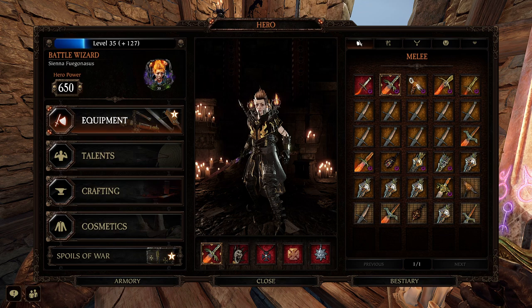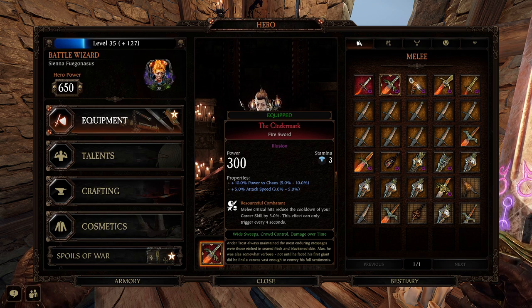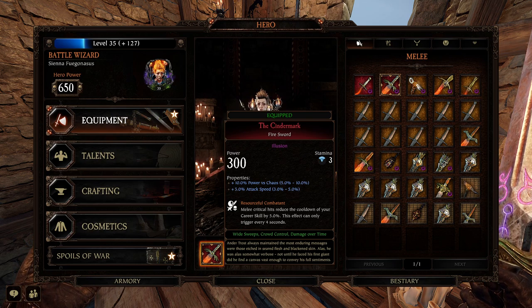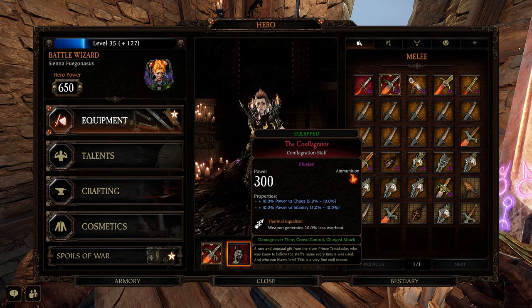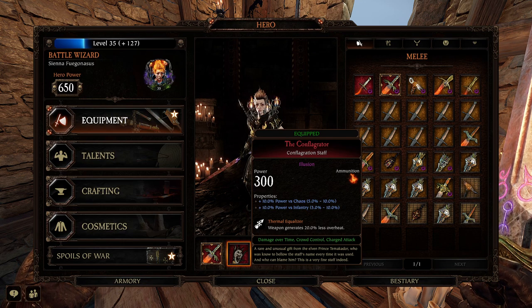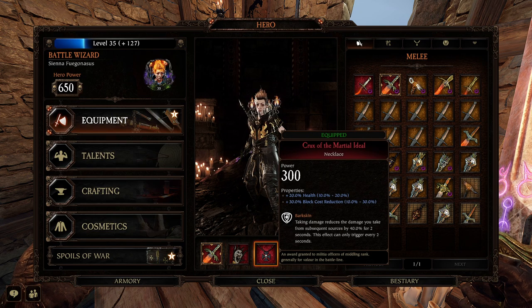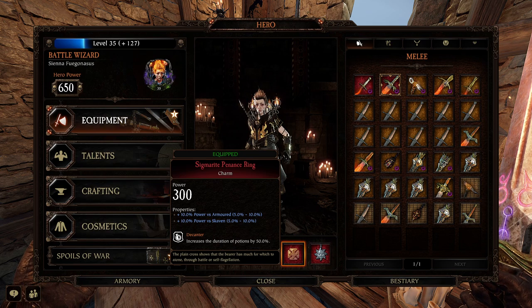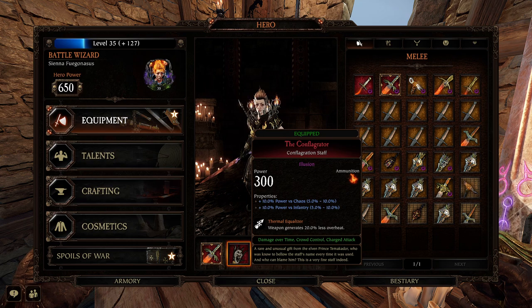The fourth and final member of this team is the Battle Wizard. I like the fire sword for survivability. I use Chaos, attack speed and Resourceful Combatant so I can get my dash ability back quicker. The conflagration staff is definitely the most important part of this build — you want Power vs. Chaos, Infantry, and Thermal Equalizer so you can use it more. The necklace: health, block cost reduction, Barkskin — coupling well with the damage reduction from setting things on fire. The charm gets Power vs. Armored Skaven; I use Decanter.